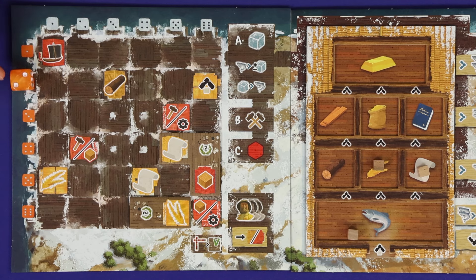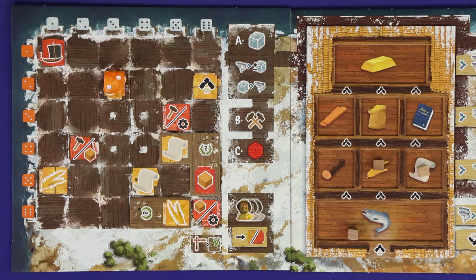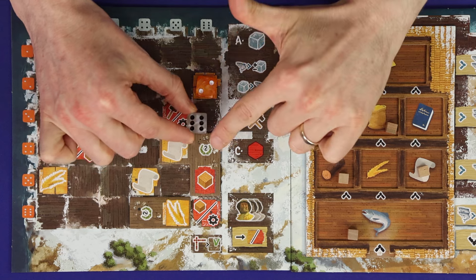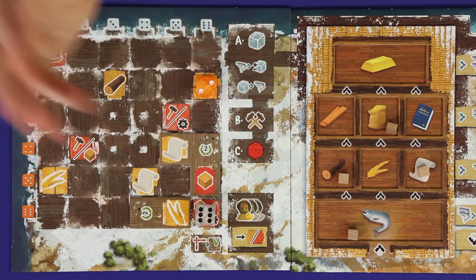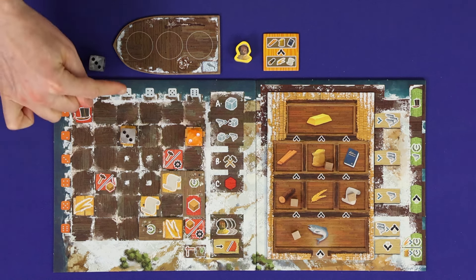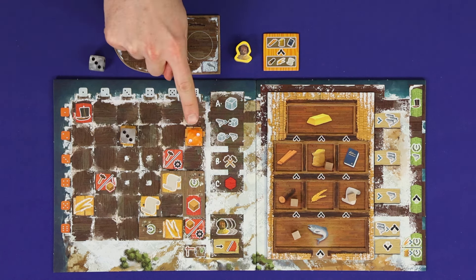Bring your die to your board. You may adjust its value up or down by spending fish — one pip per fish — spending multiple fish on a single die, but you can't wrap around between six and one. Place the die in its matching row or column: orange dice go in rows and white dice go in columns. Then from left to right or top to bottom, move the die along and activate each building you encounter — yellow or red roofs — leaving the die in place at the final building, blocking it from being activated again this round. Alternatively, when you draft a die you can simply keep it beside your board to gain a single fish — you'll rarely want to do this, but sometimes you really need a fish or are forced to take a die with no buildings.